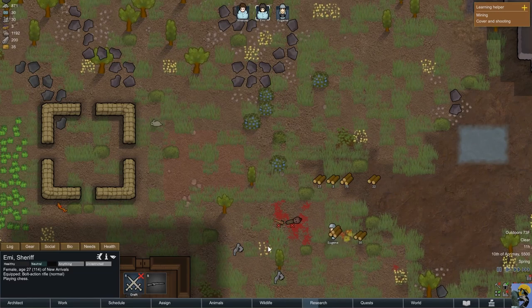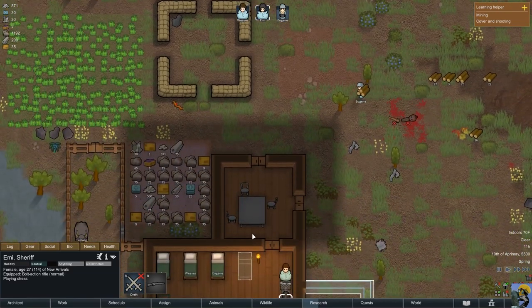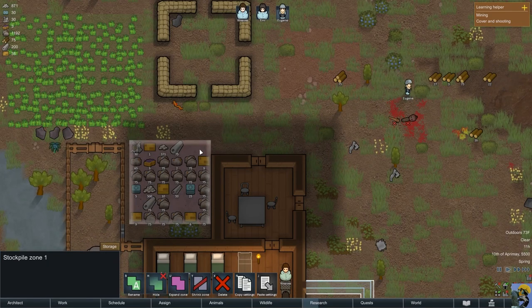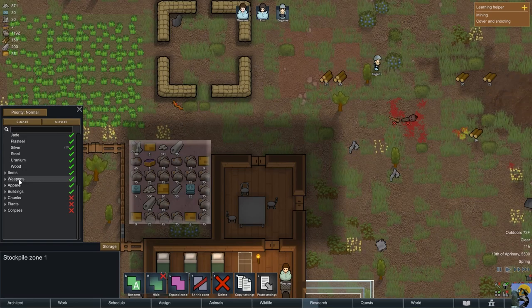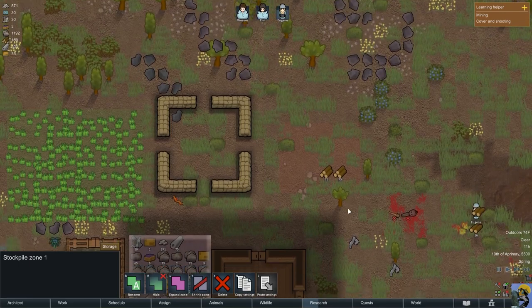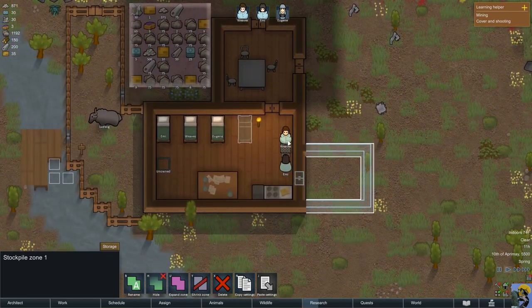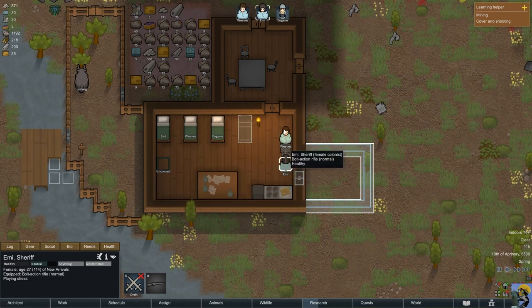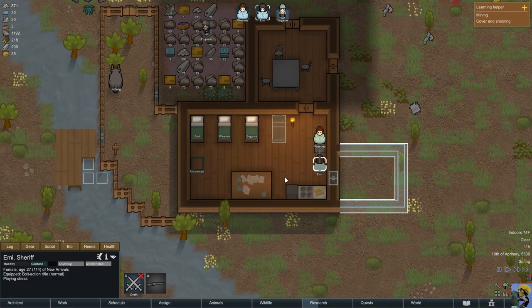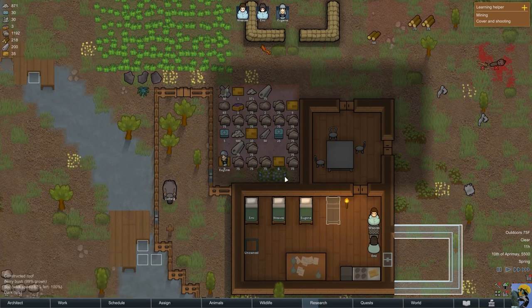Let's see if he puts wood in the special wood stockpile — yes, he did, perfect! I'm going to turn wood off for the regular stockpile, so put all the wood up there please. Oh look, they're playing chess with each other — it's not solo chess, it's Weaves and Emi playing chess together. That's great. Relax, chill out.